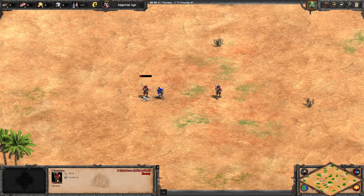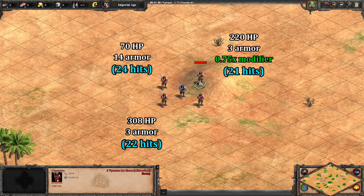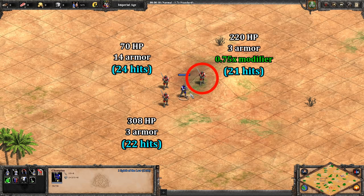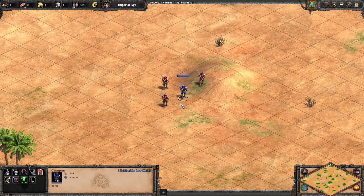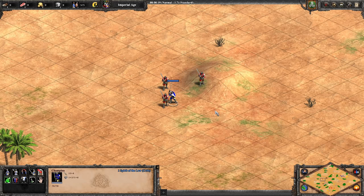Let's give him a tougher problem and see if he can take everything into account. The oldest unit has a very low 70 HP but enough armor it would take 24 hits to take out. The next one has 308 HP, which means 22 hits. The next has 220 HP but because it's on a hill it takes 25% less damage, so it would take 21 hits. Finally, a unit with 280 HP that without the hill bonus only takes 20 hits to take out — ideally he should attack this one first. Setting him on attack stance, he does in fact go for the weakest enemy. Removing that one and trying again, he goes for the one on the hill correctly. I also adjusted the hill unit's HP to match the one on flat ground, and he correctly switches to attack the flat-ground unit instead — really taking everything into account.